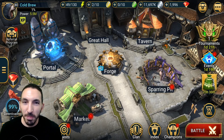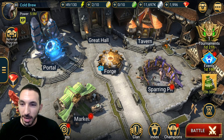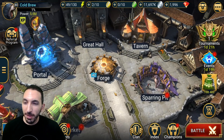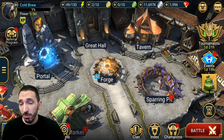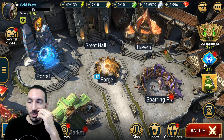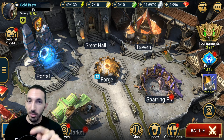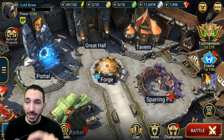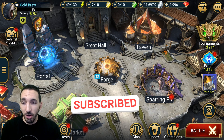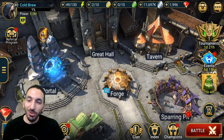Hey guys, patch day today! Patch 2.2 is officially out — it's actually finishing the download now on my Plarium client. We have the forge, so the campfire is gone. And everyone is asking: where are they gonna put the Christmas tree in December? They used to put it right there in the middle where the campfire was. For now we just have to use the forge.